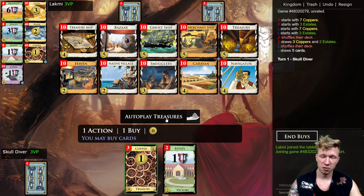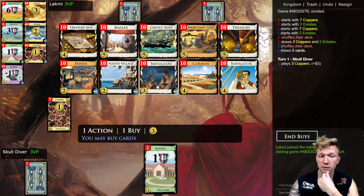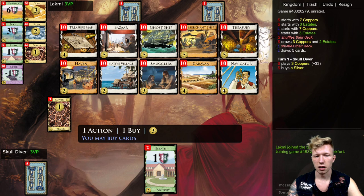Hi folks and welcome to more Dominion Seaside. We don't have trashing, which is bad. We do have Ghost Ship, which I think is the most important card on this board. I'm going to open a Silver and a Caravan.